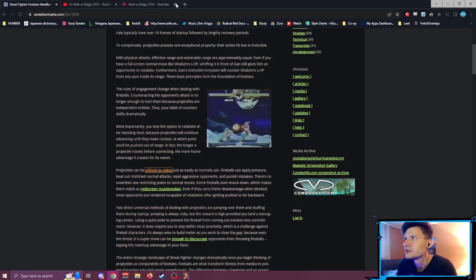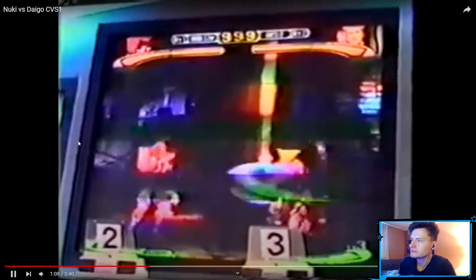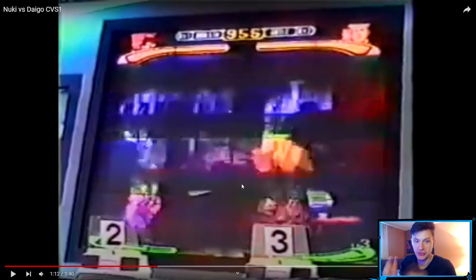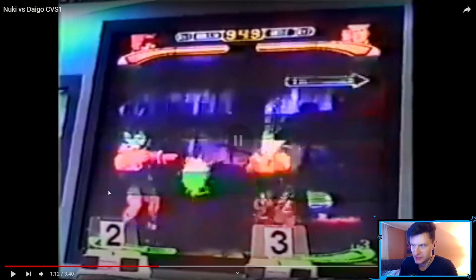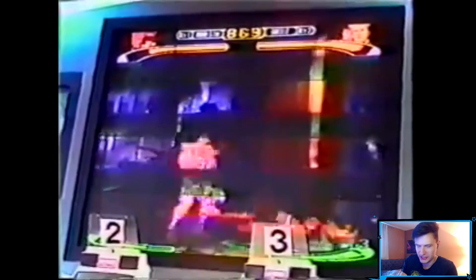Projectiles can be utilized as pokes — that's the main point. In this old footage, watch Guile using the sonic boom at mid-range even though Dhalsim is supposed to outrange him. Dhalsim cannot poke through it. He moves forward, sonic boom — range three I was talking about earlier. Sonic boom again, moves back. Now he's using it as a normal projectile. He mixes it up. Sure, it got punished once — Dhalsim ducked under it — but that doesn't mean you don't use it.